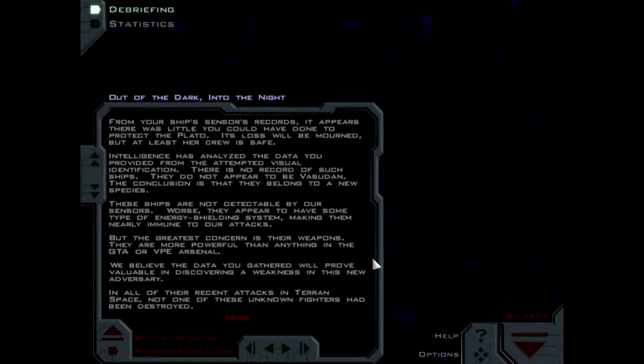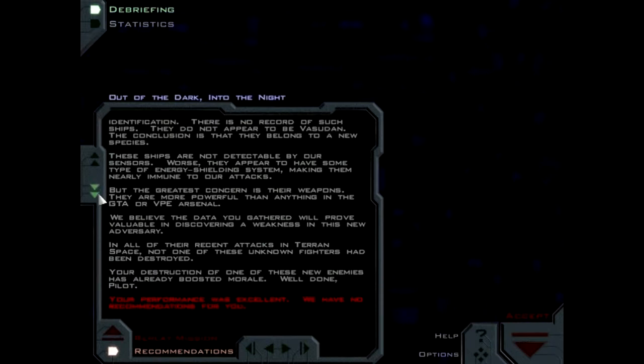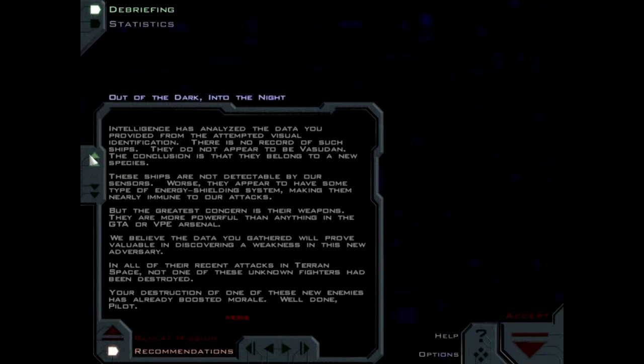From your ship's sensor records, it appears there was little you could have done to protect the Plato. Its loss will be mourned, but at least her crew is safe. Intelligence has analyzed the data you provided from the attempted visual identification. There is no record of such ships. They do not appear to be Vesudan. The conclusion is that they belong to a new species. These ships are not detectable by our sensors. Worse, they appear to have some type of energy shielding system, making them nearly immune to our attacks.